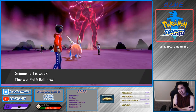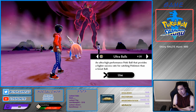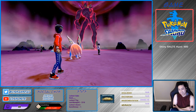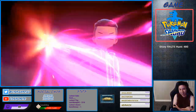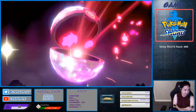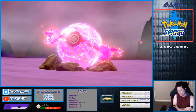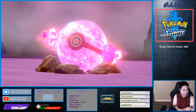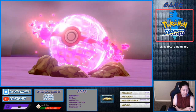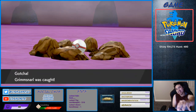Alright you guys go catch it. Mirrorball I guess. I don't have autosave on. I'm owning man, let me own please. I need to buy more balls — it broke free. Well there you go, that's how you get a Gigantimax Grimmsnarl.